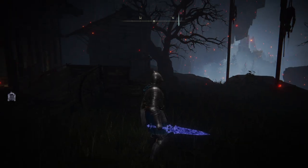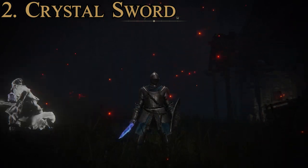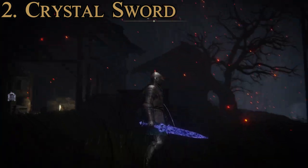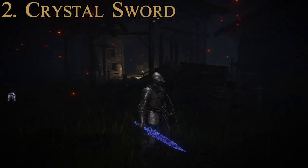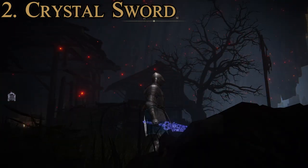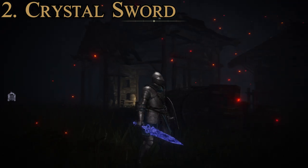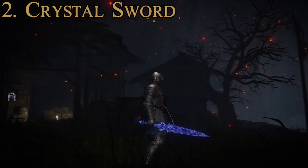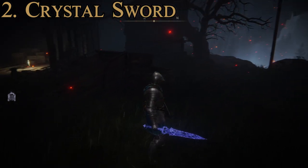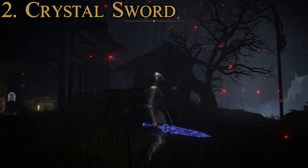Number two is the regular Crystal Sword. We have the Rotten Crystal Sword at number five and the regular Crystal Sword at number two. I considered swapping these two because they have decently similar stats, but this one has a slightly higher max attack power. The Rotten Crystal Sword gives you that scarlet rot buildup, which is better for larger enemies that take longer to kill. For smaller enemies you're looking to kill in one or two hits, the Crystal Sword is the better option.